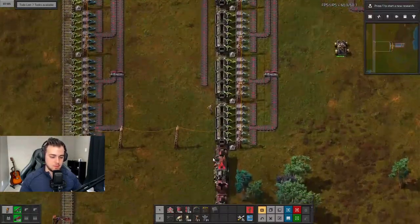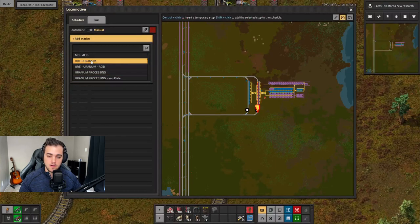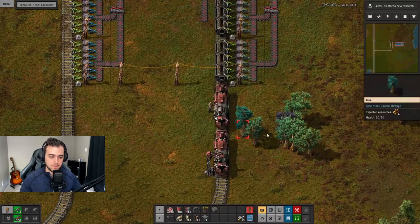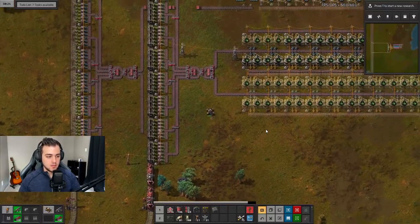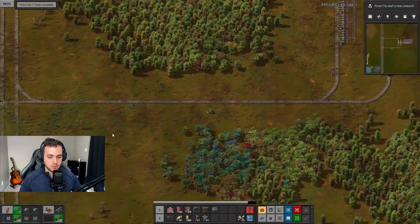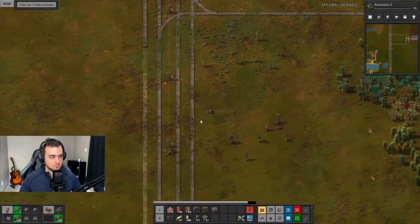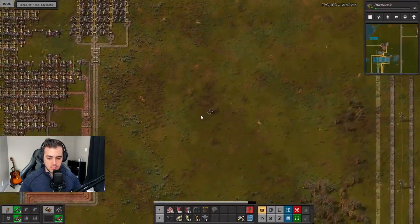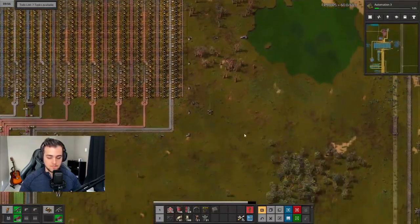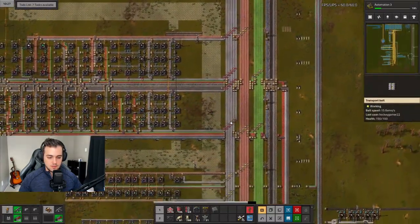I need coal to start up this train but I won't send it off just yet. Let's fuel this train — one, two, three. This train is going to start at 'Ore - Uranium' until it has a full cargo, then go to 'Uranium Processing' until it has an empty cargo, and loop through that. Now let's go down to our mall, get the rest of the centrifuges, and check on assembling machines — I don't have the fast ones researched yet.